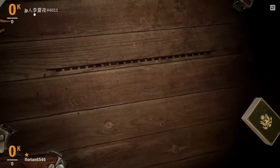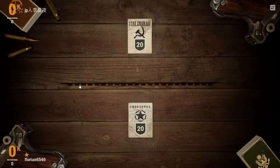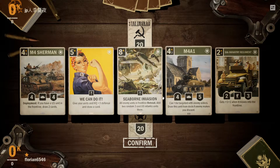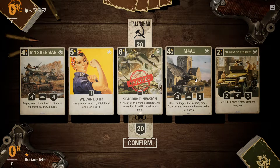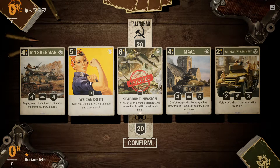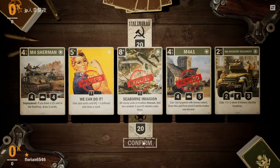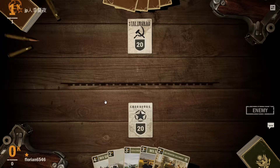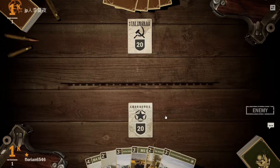It looks like we've got someone with a name we can't quite read — JP and then some script I don't know how to read. M4A1, the 5th Infantry — I think we'll keep those. We'll keep the Sherman as well and get rid of these other cards. Hopefully get something we can use a little bit sooner. And we're just going to have to pass turn here — we have nothing we can play.